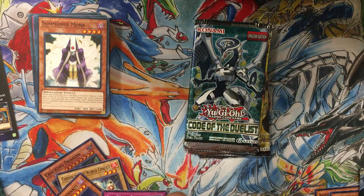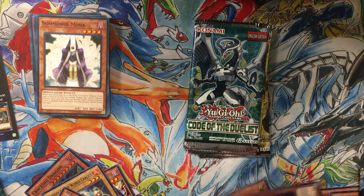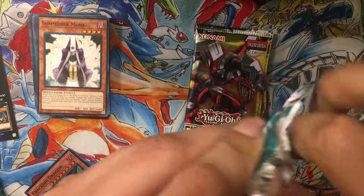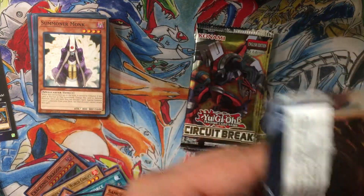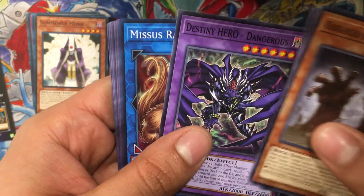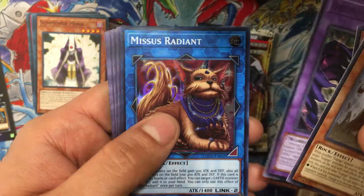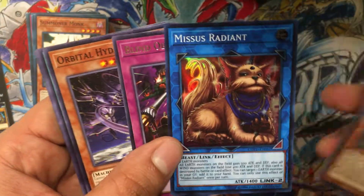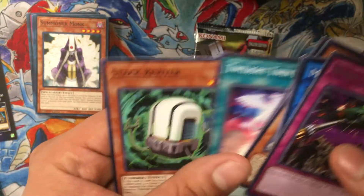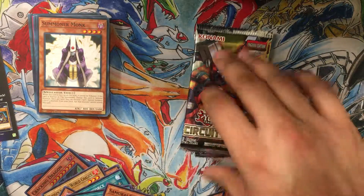On to the final special edition pack. Honestly, I got this for seven dollars but if you're actually paying ten dollars — how would you feel? Destiny Heroes — Malicious Radiant, not bad, now I'll have four of her. Blind Obliteration — it's a decent card, good budget, kind of like a Dark Hole.